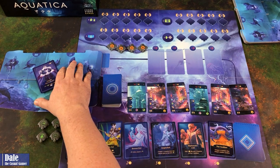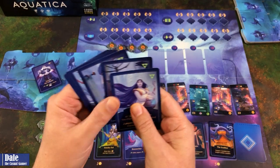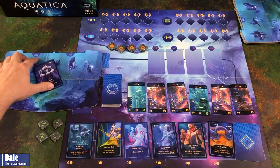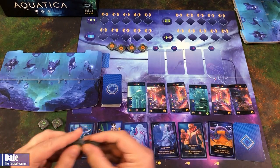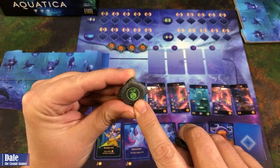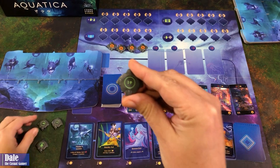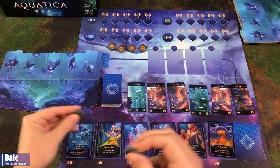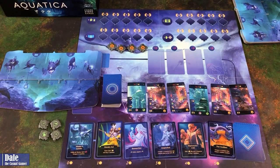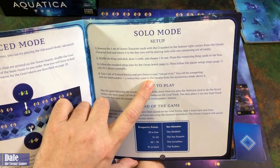For our player, we've got our board. We choose one of the symbols, take those six starting cards along with our king and our four train mantas. This is going to give us two fight at that type of location, allows us to raise one of our locations one space, plus one money, plus one fight. Then we will take a set of train mantas and give them to our virtual player.